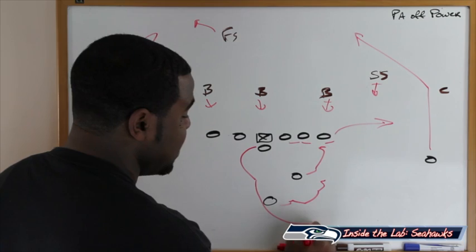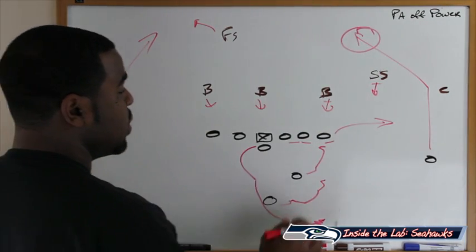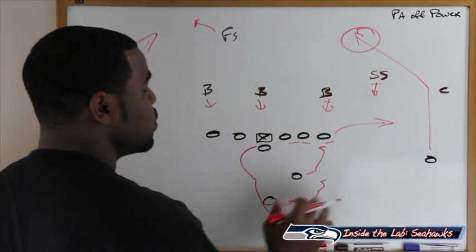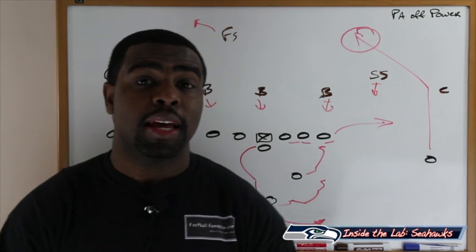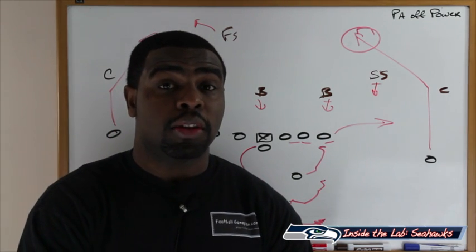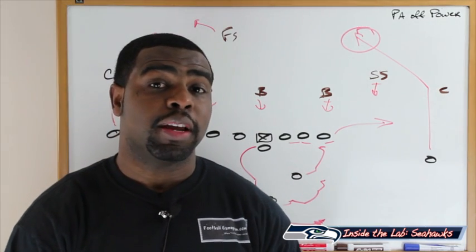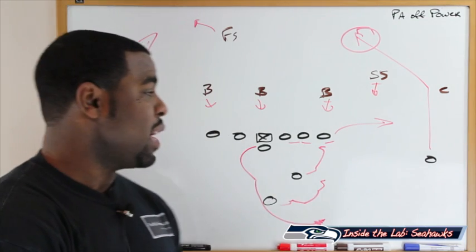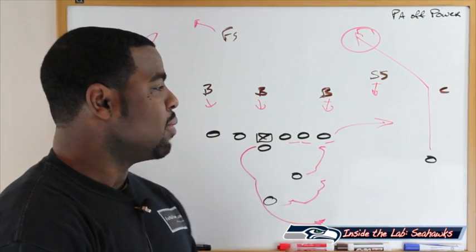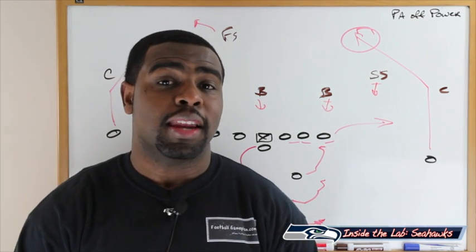If he has time, he's setting up right here and hitting the big play on the back on the post going this way. This is how they can have some success this week versus the New York Giants — off of that outside zone, the play action is going to be deadly. That's why they have to start the game establishing the run with the outside zone, so this play action pass off of that running play could generate a big play in the passing game.